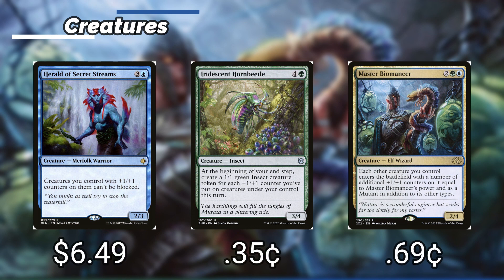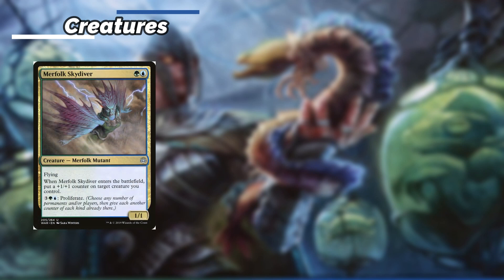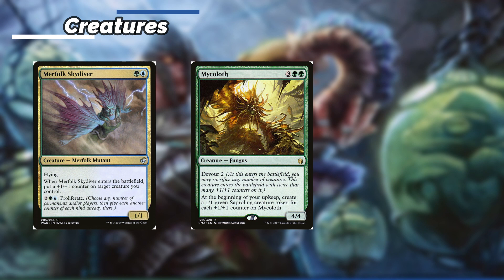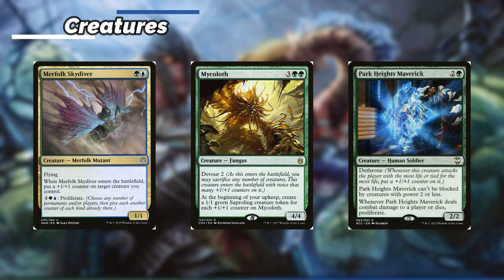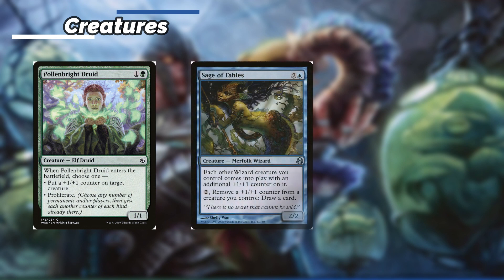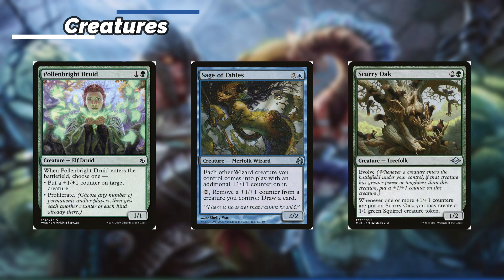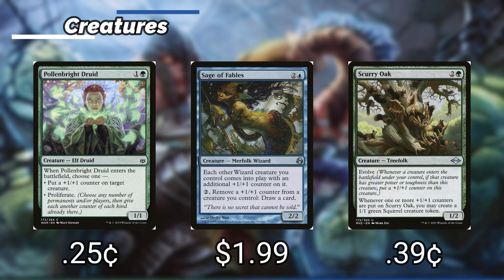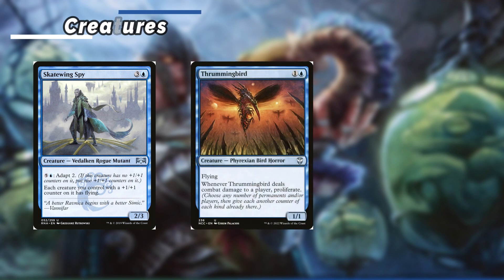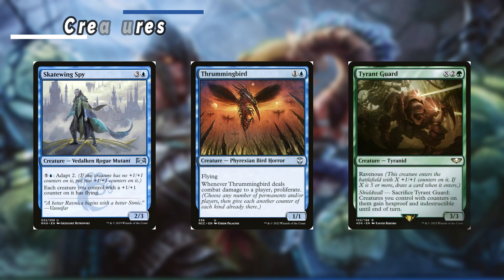Merfolk Skydiver enters and puts a +1/+1 counter on target creature we control; we can also pay 3, a green and a blue to proliferate. Mycoloth has Devour 2 and at the beginning of our upkeep we get a 1/1 green Saproling token for each +1/+1 counter on Mycoloth. Park Heights Maverick has Dethrone, can't be blocked by creatures with power 2 or less, and whenever it deals combat damage to a player or dies we can proliferate. Pollenbright Druid — when it enters the battlefield we can either put a +1/+1 counter on target creature or proliferate. Sage of Fables — for 2 we can remove a +1/+1 counter from a creature we control to draw a card. Scurry Oak has Evolve and whenever 1 or more plus 1 plus 1 counters are put on it we create that many 1/1 green Squirrel tokens. Skatewing Spy has Adapt 2, and each creature we control with a +1/+1 counter on it has Flying. Thrummingbird — whenever it deals combat damage to a player we can proliferate. Tyrant Guard has Ravenous and we can sacrifice it to give creatures we control with counters on them hexproof and indestructible until end of turn.